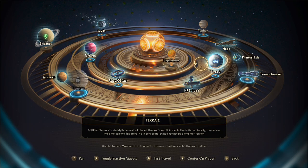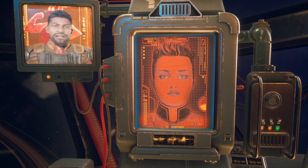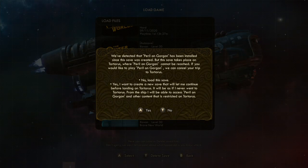You'll be able to actually play the DLCs. You still have to travel to another planet to unlock the Perils of Gorgon DLC, but for Murder on Eridanos it will be right there — you just talk to Ada. I don't know if this option was available before this DLC was released, but if it was, sorry, that's just my mistake.